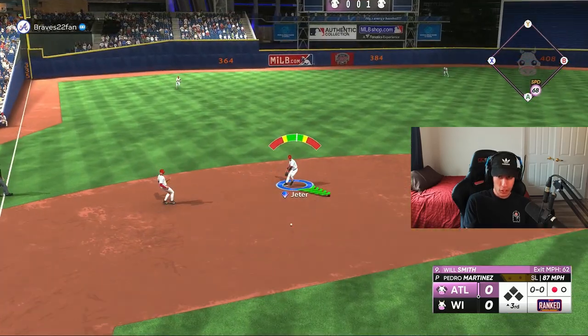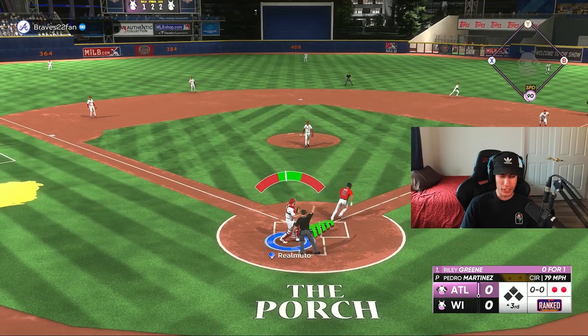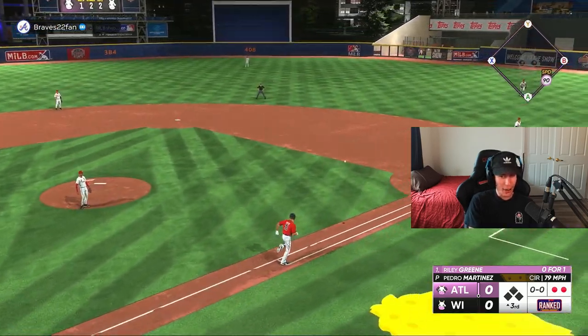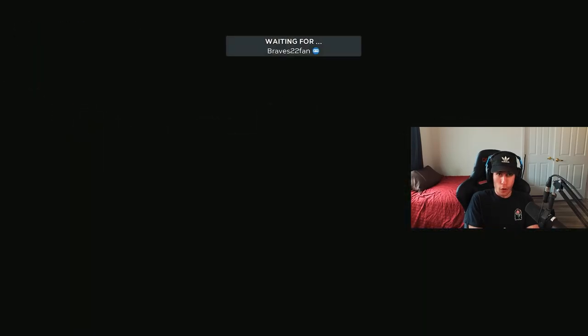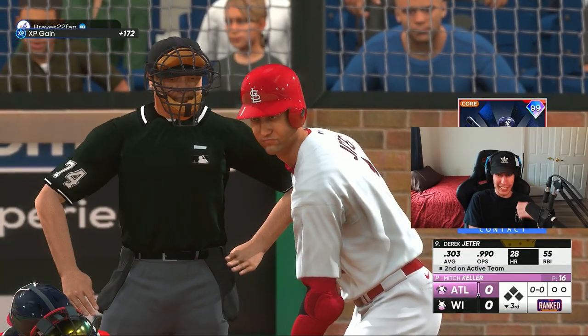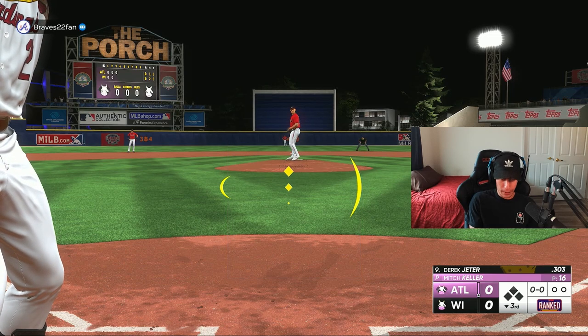Back-to-back pitches at 68 speed and it's back-to-back outs. Maybe it's because he struck out a few guys and hasn't allowed any runs yet, but this 99 Pedro is feeling better for me so far in this small sample size than he did last year. Derek Jeter, our number nine hitter, before the lineup turns back around.